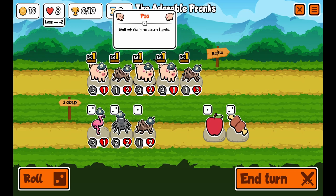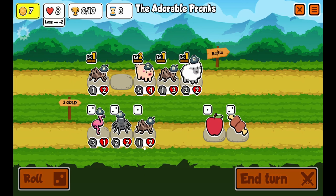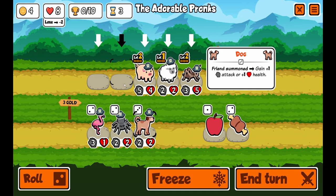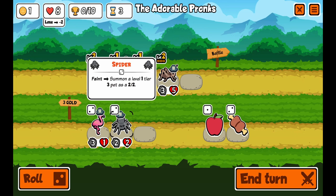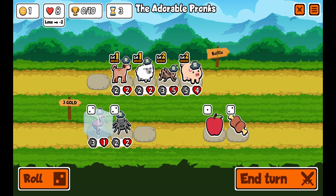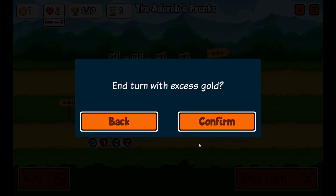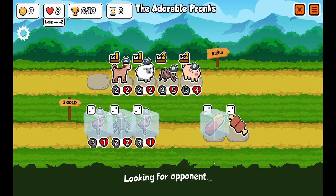This is the time to shine — we unlock the level twos, so we're going to merge all these guys together and unlock a level three. Now I can summon two sheep when I die. I think I'm going to go with a summoning build, leveling them up. Oh, another dog — when a friend is summoned, gain plus 1 attack and plus 1 health. Dogs can become really strong. We got everything we need.